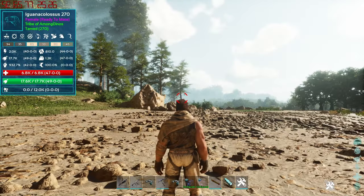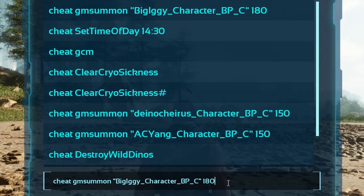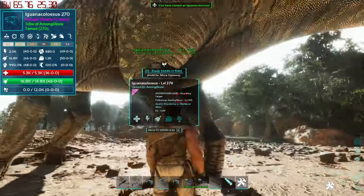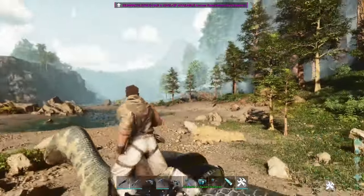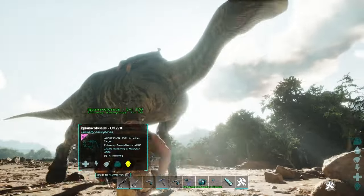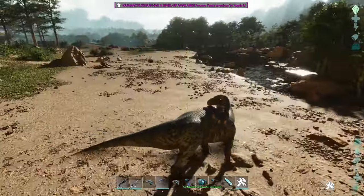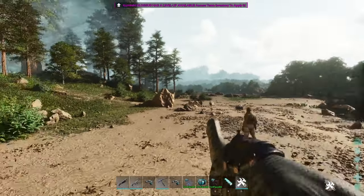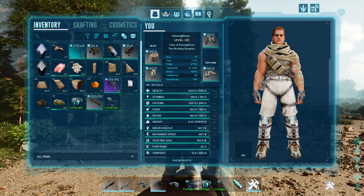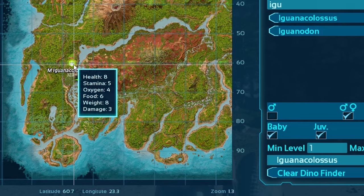We're gonna spawn one — cheat command for spawning. Let's go here, put it out there. I already have one here, so this one here. I don't understand why it has this saddle without the ropes and things. Let me see if we can find a wild one on the map — yeah, there is one. Oh there you go, nice.